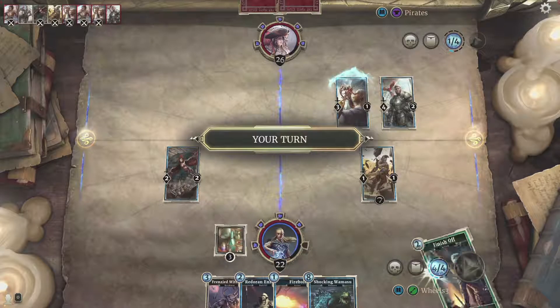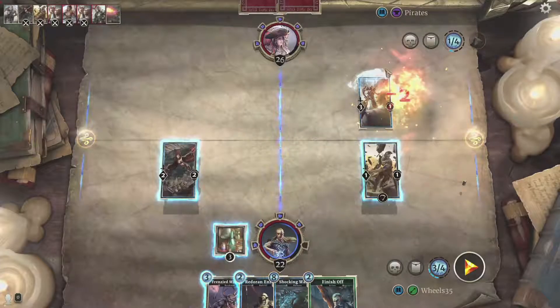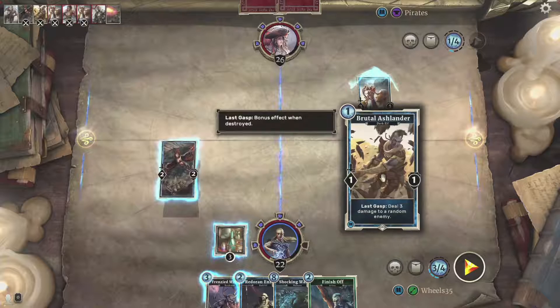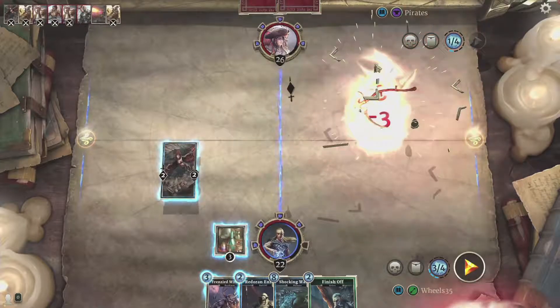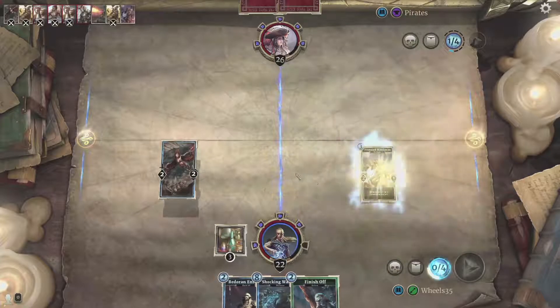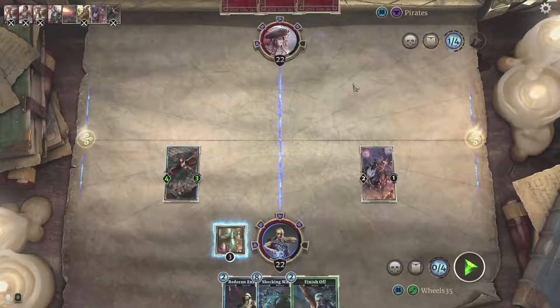That was actually what I was hoping for — now I can use my thunderbolt or firebolt here. I'll take out this one using the firebolt. He has a ward, but because this effect deals three damage to a random enemy, I'll attack him and he'll die from that, then hopefully deal the remaining damage directly. Yep — a nice easy effect there.